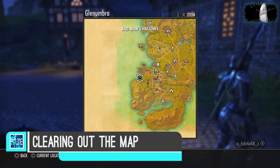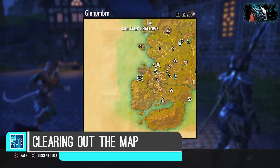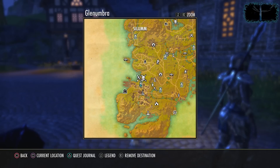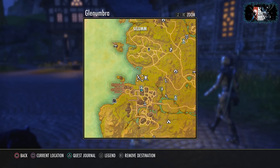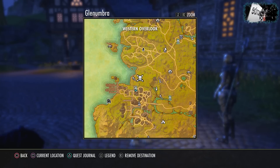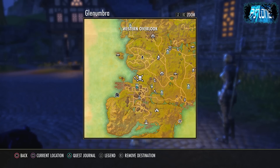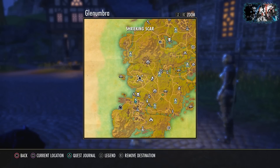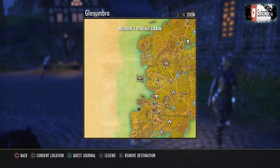Now I'm going to talk about clearing out the map. First, you've got public dungeons — that's one of three types of dungeons — you're going to want to do those with other people, and there's one in pretty much every area. There's a bunch of bosses so you'll get a lot of XP. The torch icon is a delve, which are dungeons you can do on your own. That skull and crossbones is a world boss, and there'll be a bunch of them in each area.